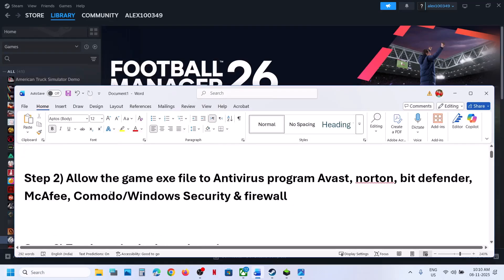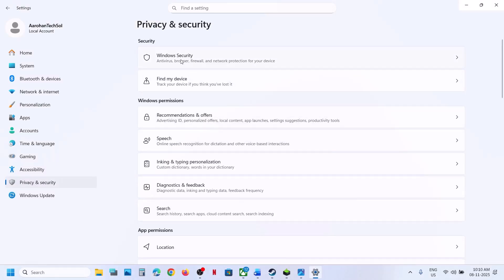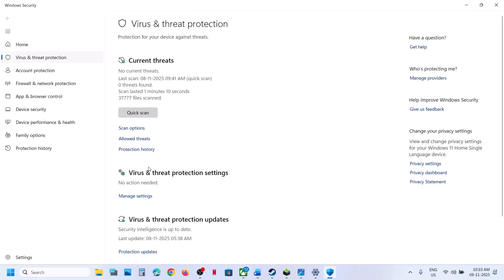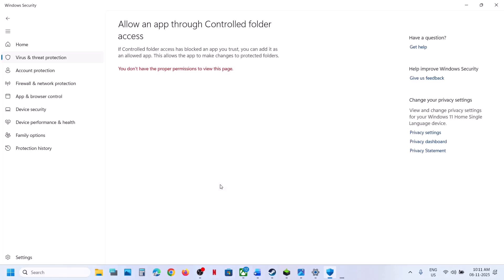The next step is to allow the game exe file to your antivirus program or Windows security. If you are using Windows security, open Windows settings, privacy and security. Go to Windows security. Click on virus and threat protection. Scroll down and at the bottom you will see manage ransomware protection. Click on it. Click on allow an app through controlled folder access. Click on yes to allow.